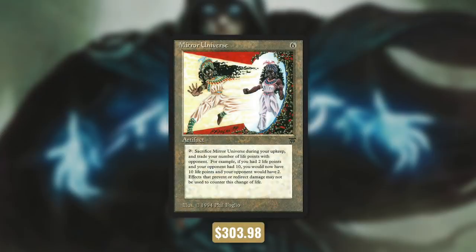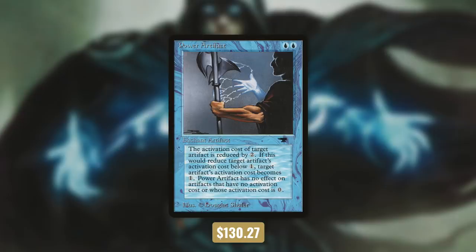Next up there's Mirror Universe, which we can use to switch life totals with one of our measly opponents — because of course we deserve to have more life than them. And finally there's Power Artifact, which is of course expensive and powerful. In combination with Grim Monolith it gives us infinite mana — with that infinite mana we can create infinite Slivers with our Queen. This deck is of course the best deck that has ever been built, because I built it.